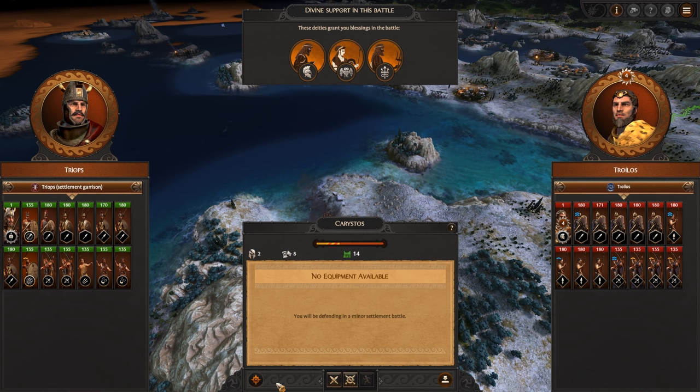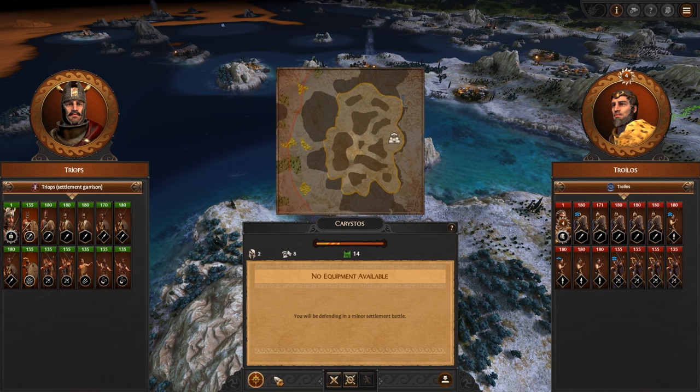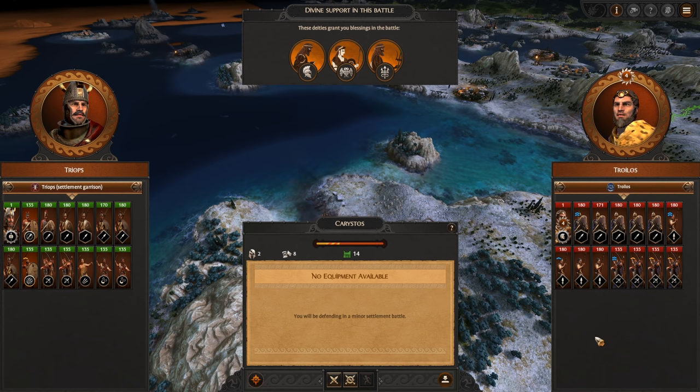Welcome back to part 24 of my Achilles Let's Play for Total War Saga. Picking things up where we left them last time, we're under attack by this Trojan faction. I always forget their name, but I refer to them as the Turtle Boys because they've got a turtle in their faction's sigil — and that's stuck.